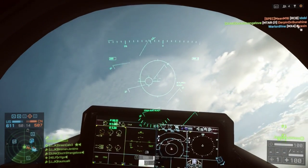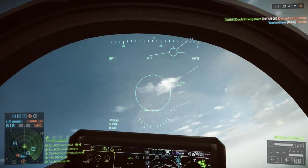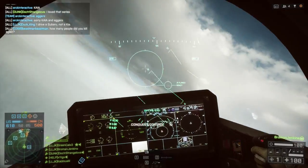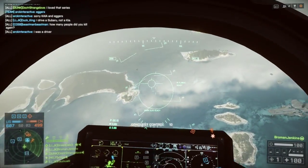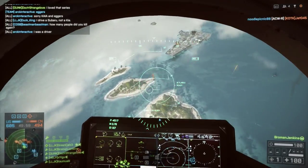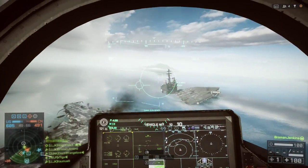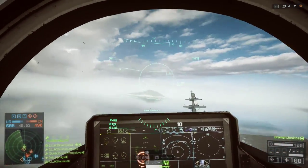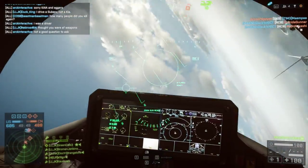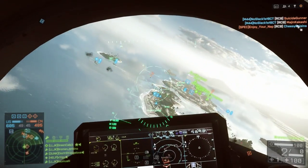One of the maps this is really common on is Lancang Dam — we saw it in the tank video. On that map, it's not uncommon to basically get shot down the second you take off, because the other team has a mobile anti-aircraft gun basically in spawn, just like your team does, and they're just not going to let you leave. Maps like that, I'm not a huge fan of when they don't really think about covering terrain and the ability to fight back against this thing.